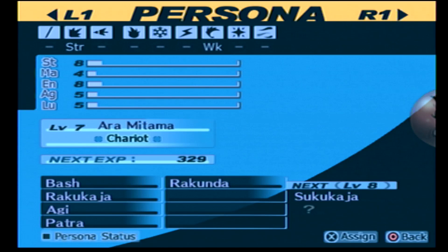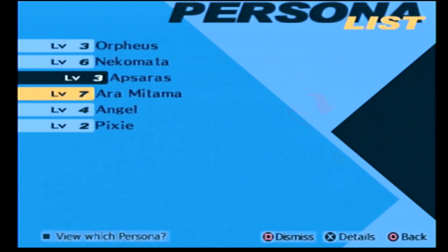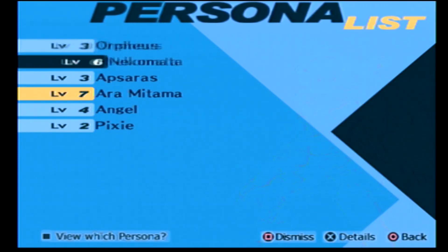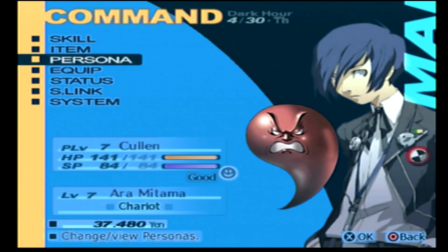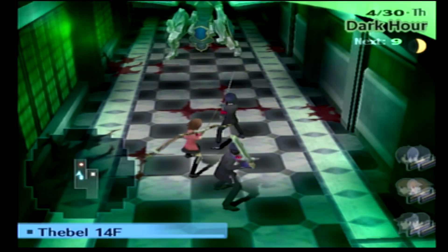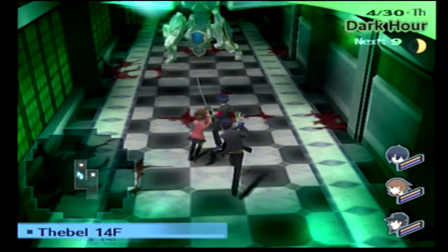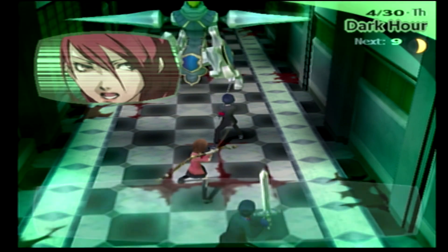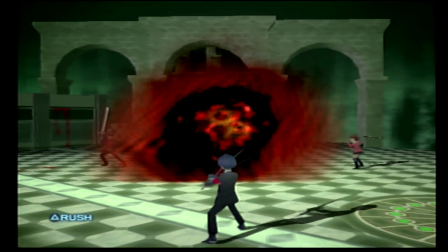I'd like to equip Aramitama. This is the one fight more than any other where if you fused off Orpheus, you will be in for a world of hurt — because not having Cadenza for this fight sucks. Let's hopefully do the best we can. I've gotten level ups for Yukari and Junpei. We're not on the same level as in Portable, but the damage values are a little lower in this version, so it should be good enough.